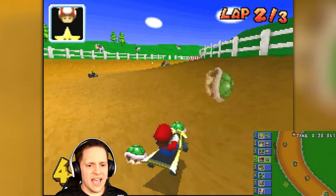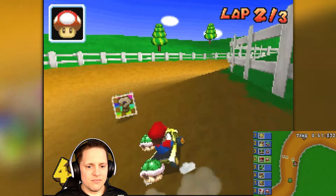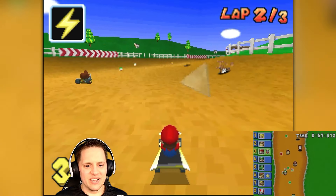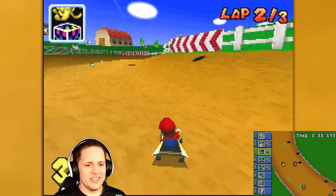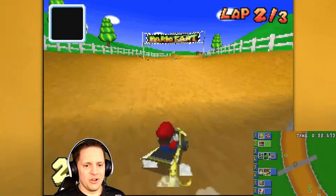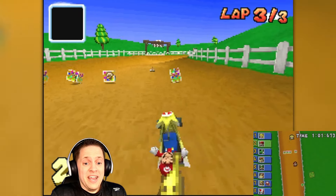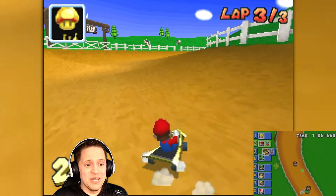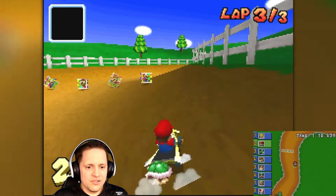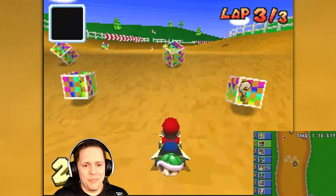A green shell is out to get me and it took one of my shells — what is going on? I need to use my items, for goodness sake. The dirt is not great for this cart; I need asphalt. Peach is a menace — she hits me with red shells every time she's ahead of me! I hate the dirt. This is not the best cart for this cup.